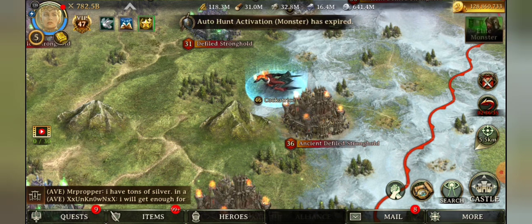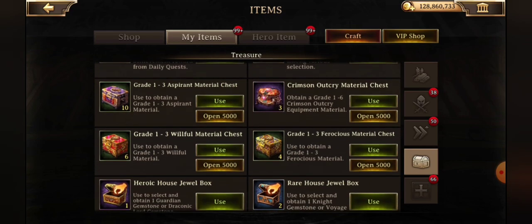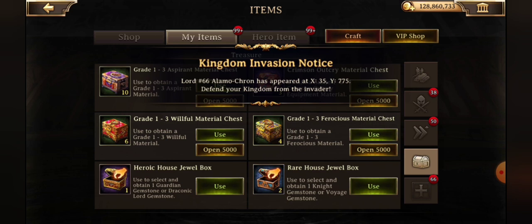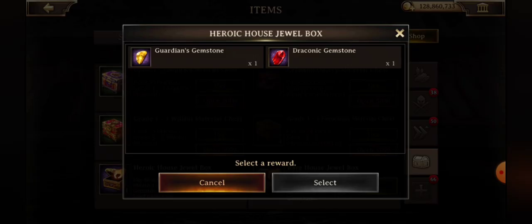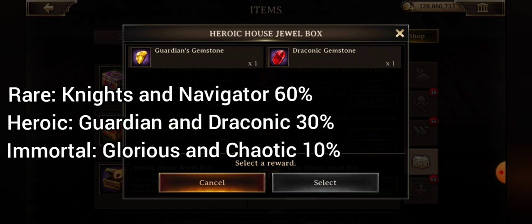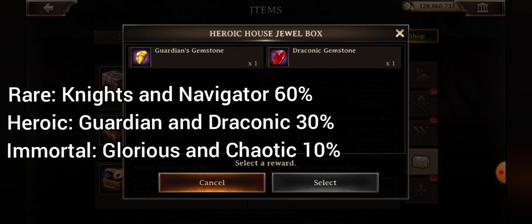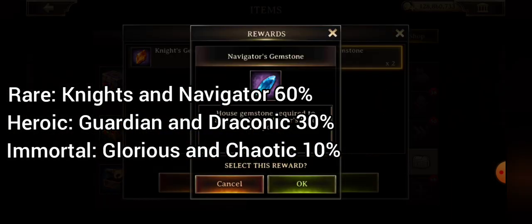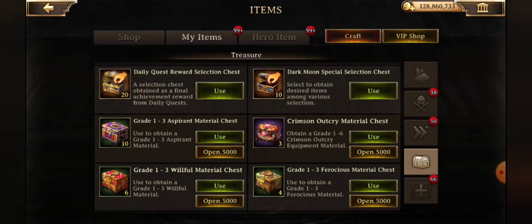Moving on, we have some random house gem boxes. Those are taking the place of the premium gem random chests we were getting previously. I like those because it gives you a way to choose which gemstones you'd rather have. There's heroic, rare, and immortal. Rare is choosing between navigator and knights; heroic is choosing between guardian and draconic; and immortal is choosing between glorious lords of past glory and chaotic. There's a 60% chance of rare, 30% chance of heroic, and 10% chance of immortal.